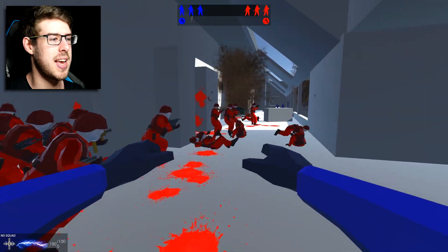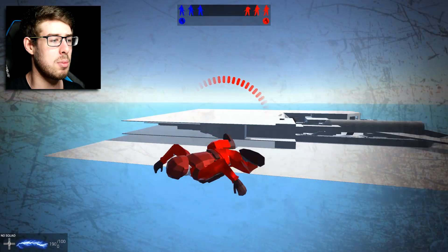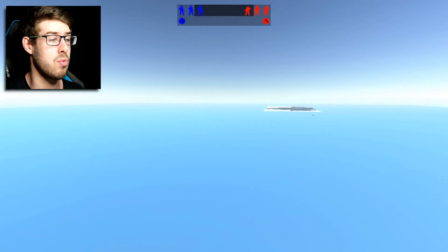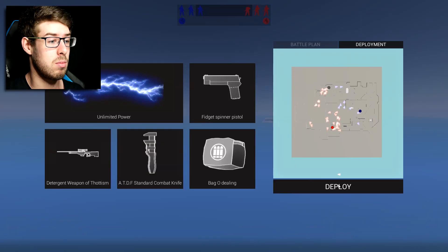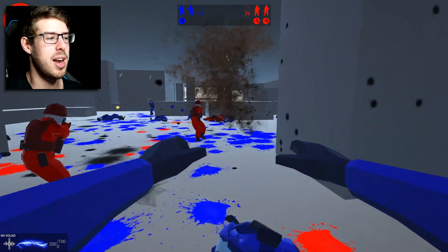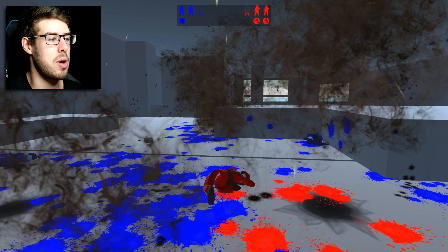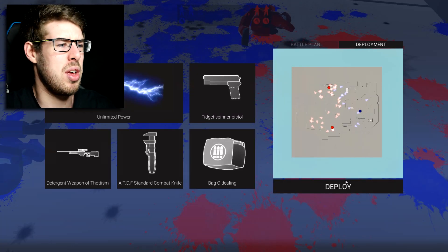Alrighty then, let us do this. Let us take over the terminal. I have got some blue arms despite being a red. Wow. I want to use this unlimited power — I want to electrocute someone with my unlimited power. They still died anyway, it's fine.